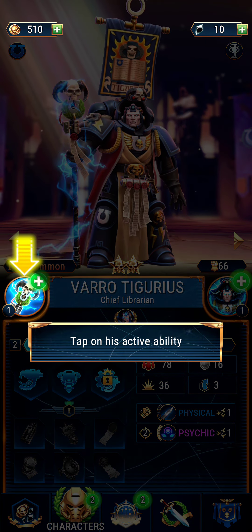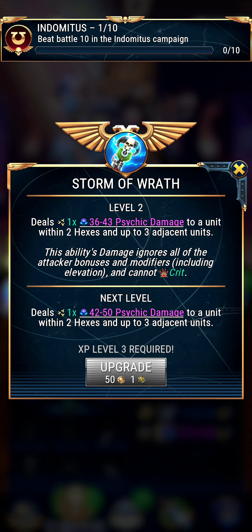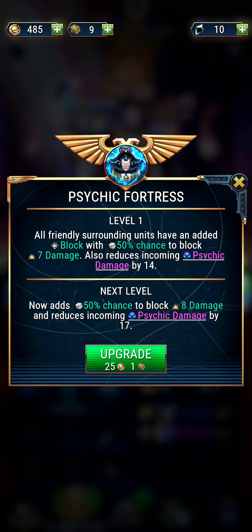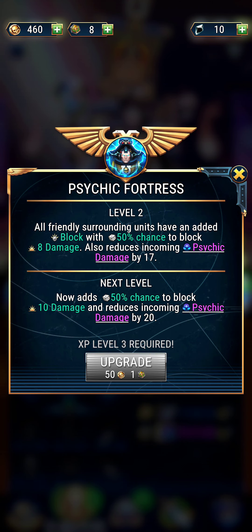Tap on his active ability. It wants me to upgrade, so I'm guessing this is where pay options will be in the future. With this stuff at the top, it looks like some kind of currency. I'm going to do what it's asking me to do and we'll dive into it later. Upgrade to improve it — that's L10. Let's also upgrade his passive ability. I guess if you wanted to focus on one character, it'd be a way to go.